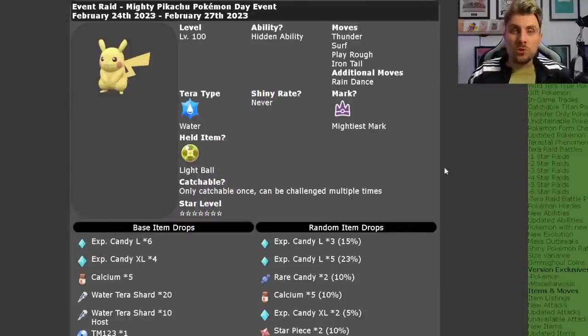So if we hop over to our trusty source Serebii, we can take a look at all the details for this event. It is running from February the 24th to February the 27th, ending at February the 28th at 59 UTC. Pikachu will be level 100 and it will have its hidden ability, Lightning Rod, like we suspected.